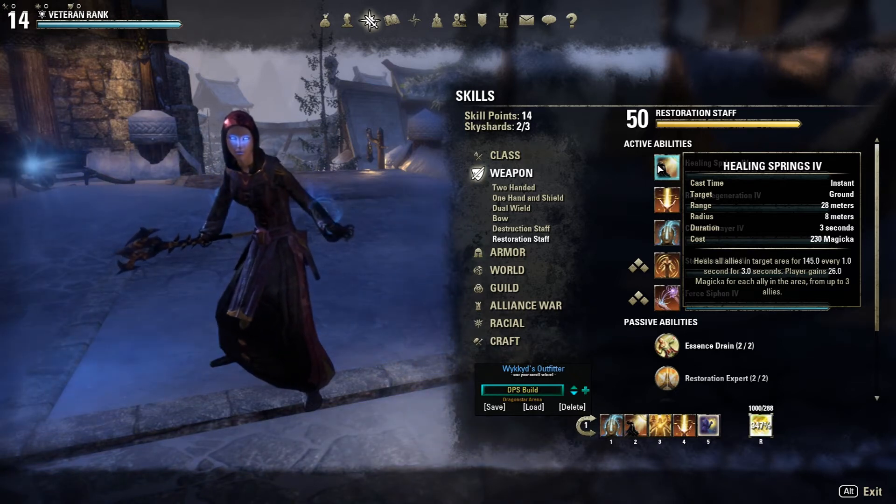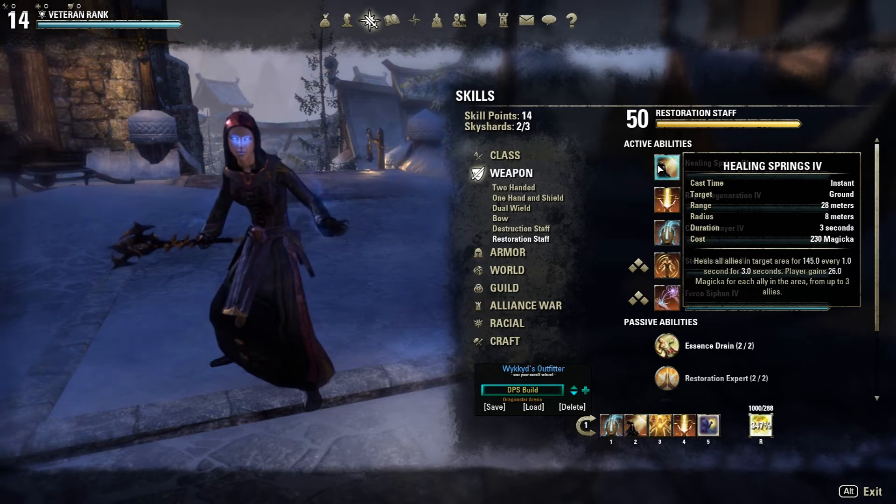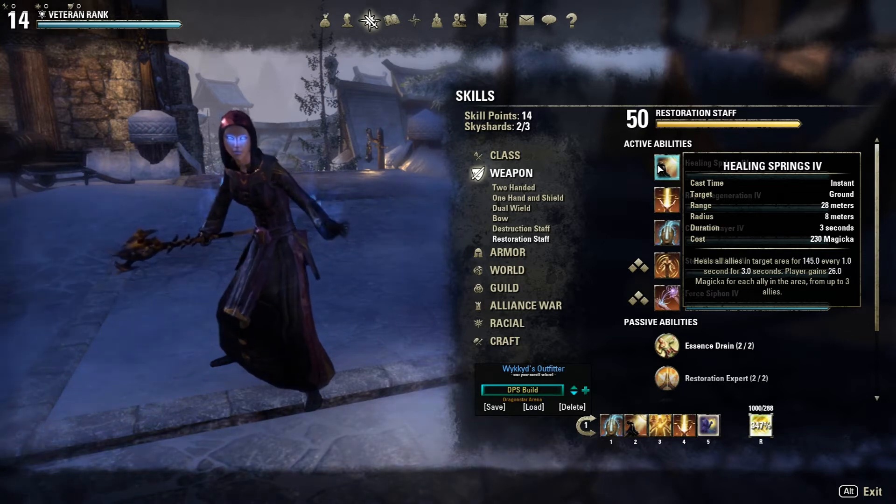My level is Vet 14, so we're looking at Healing Springs from a Vet 14's perspective. This ability is extremely good — if you have a good group, it's really effective in veteran and regular dungeons when they group up. It's also good in the trials like AA and Hel Ra, and pretty good in the Dragonstar Arena.